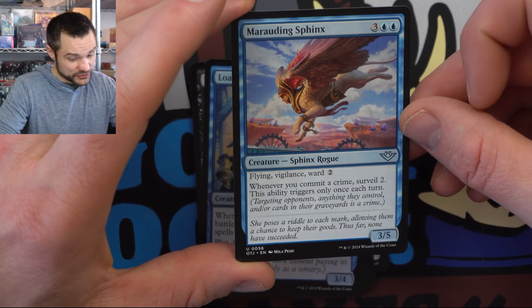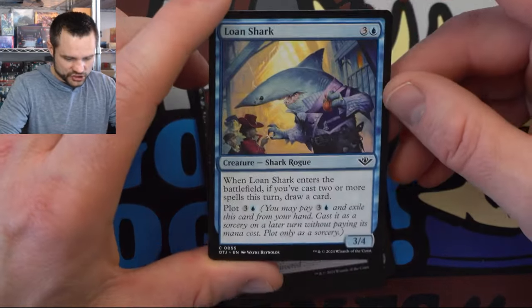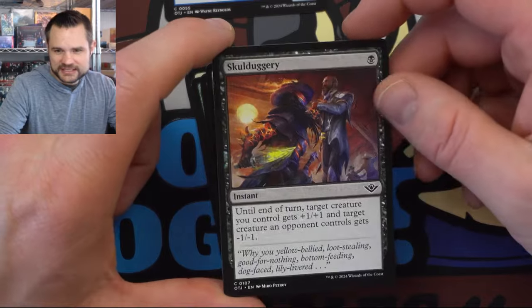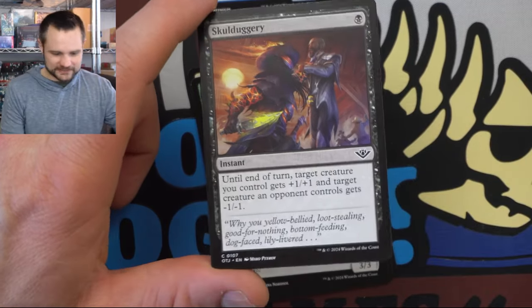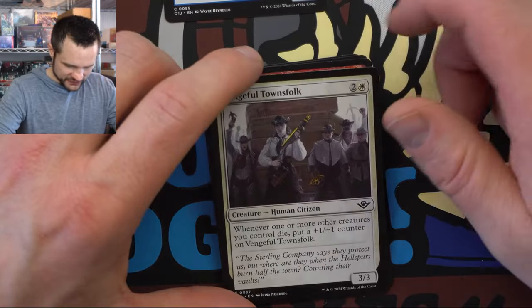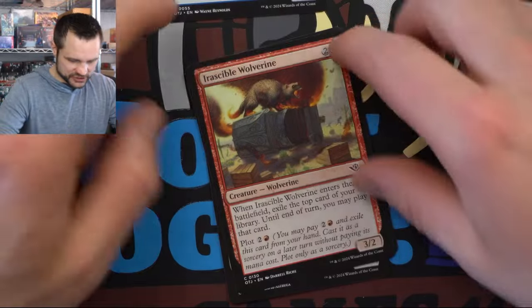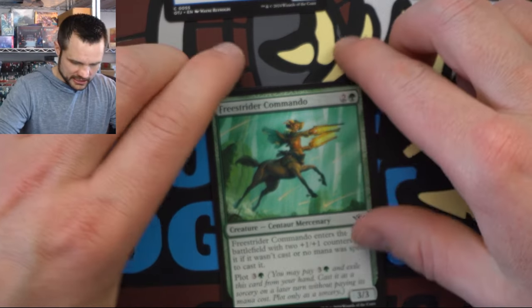The Sphinx — flying vigilance, war two — get some surveil action, might be good for reanimation. We've got the Lone Shark with the good old plot and drawing some cards. Skullduggery is actually kind of cool in commander because of the multiple targets. We have Vengeful Townsfolk — can get big in commander in board states. We have the Araskable Wolverine, which allows for some value with plus-one-plus-one counters that might matter. And we got a good old Wingsmith. We'll start going through this a little bit quicker.